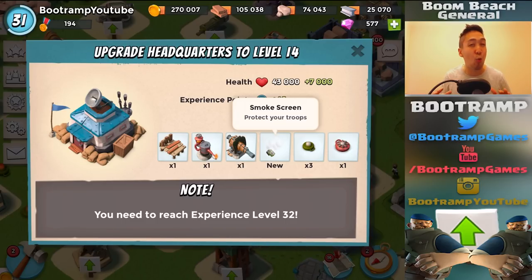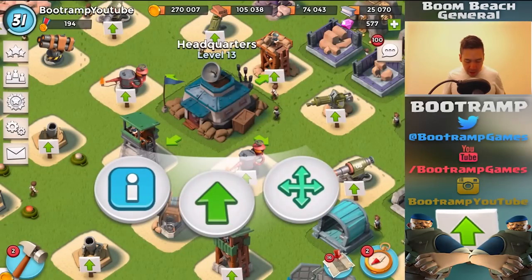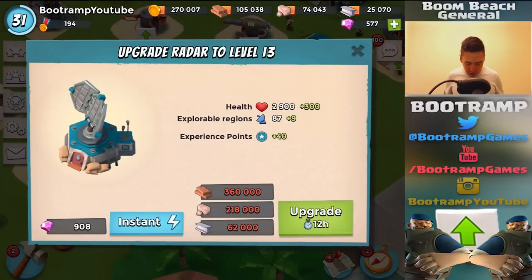What can I use with smokes on the low level account? Warriors! Warriors can basically wreck down any bases on lower level HQs — easy, I'm telling you guys, easy. It's going to be so fun to unlock the smoke screen, but I've got to upgrade my headquarters to level 14. Right now I'm on level 13 and I need experience level 32 — I'm at 31 at the moment.